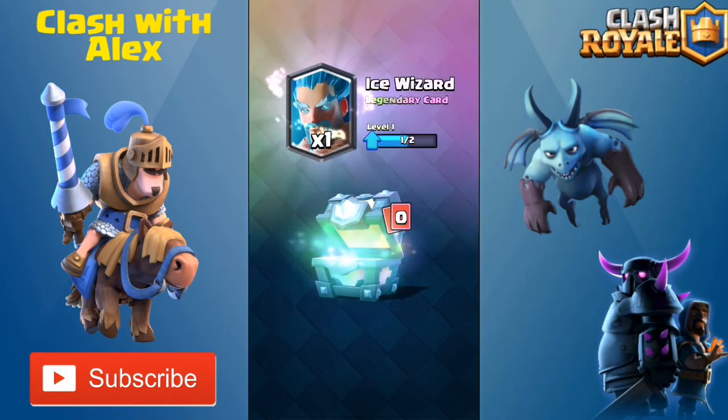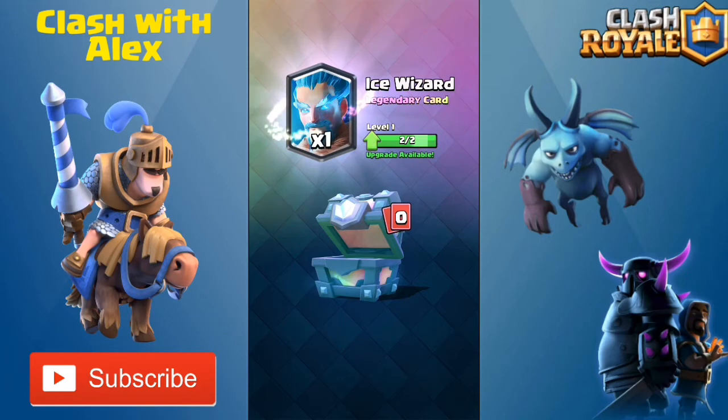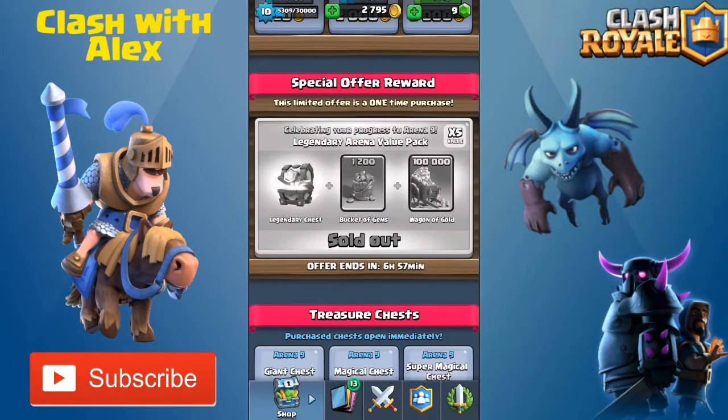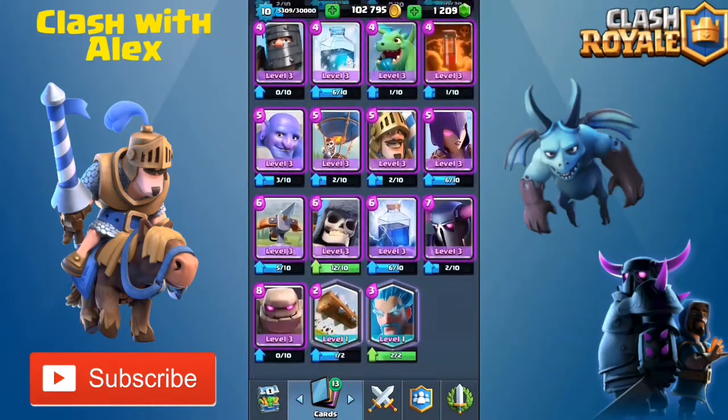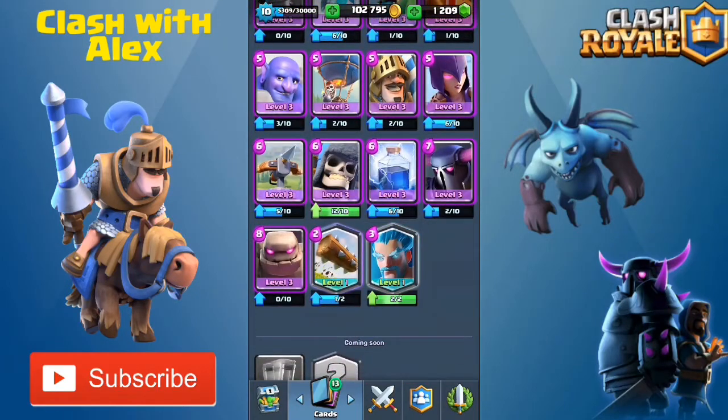Let's go ahead — it's already bought, so let's open up the legendary chest. We got an Ice Wizard! The Ice Wizard is a really good legendary. I can still buy up to two legendaries from the shop with the 100,000 gold when they come out, and I can buy up to two legendary chests with the gems I have.